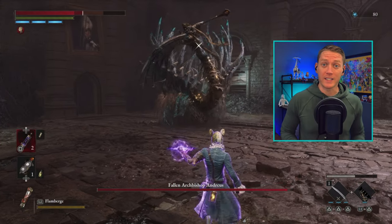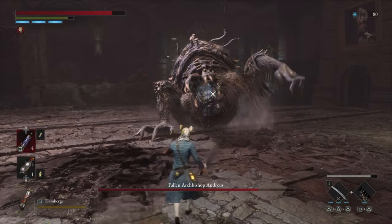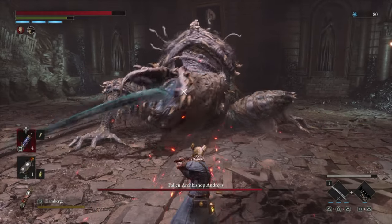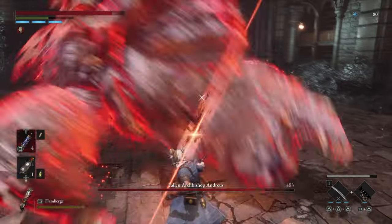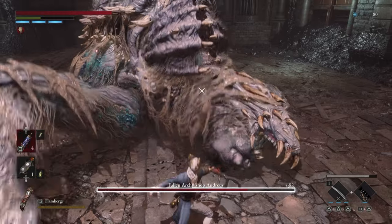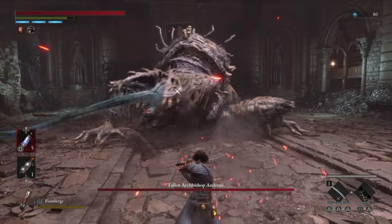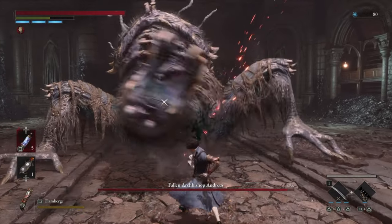Let's take a look at his attacks in phase 1. He does a tongue whip from the front and then follows it up with another whip from the side. This attack pretty much always happens just like this, so once you get the timing down, it should be pretty easy to perfect block. Next we have this right hand swipe, followed by the right hand slam, followed by the left hand swipe.